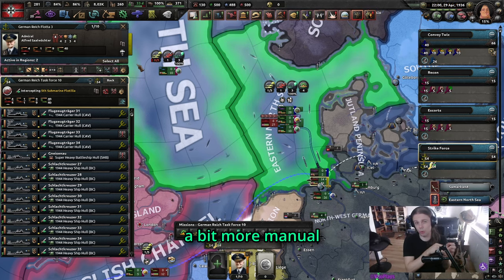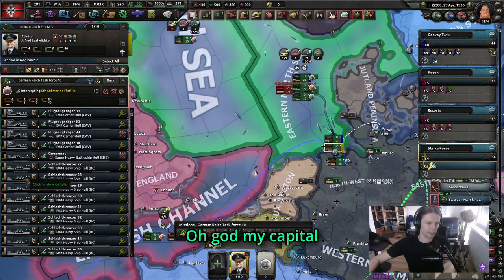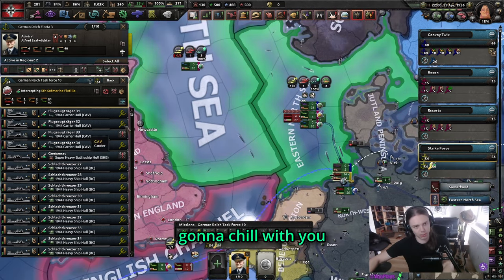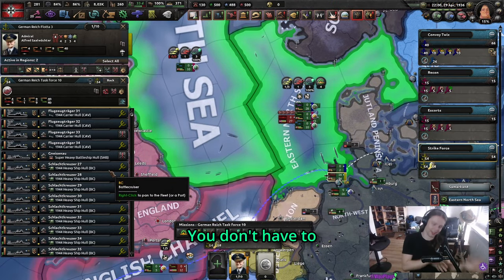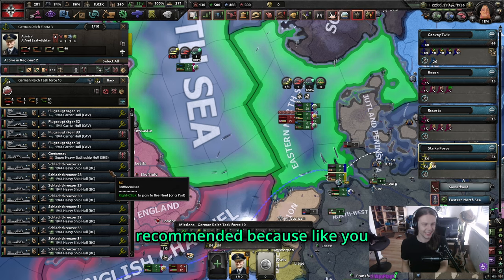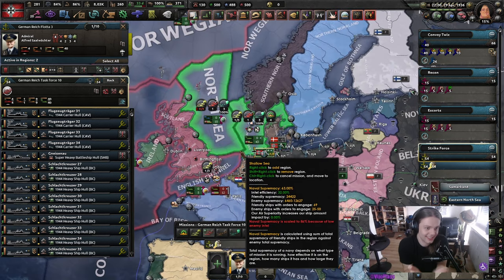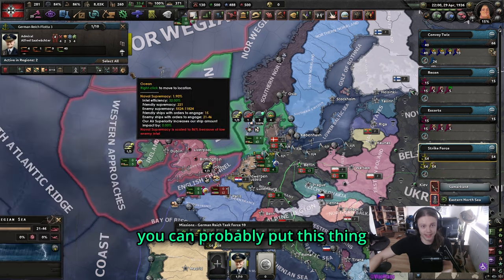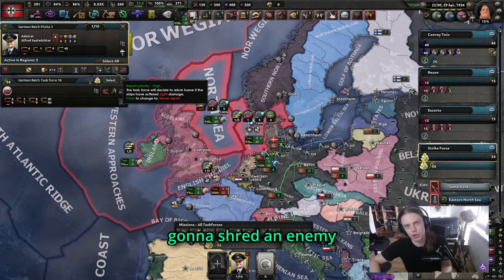You can't put on automatic reinforcement, but it's very important that you set never repair and always engage, because you know your navy is going to win and you don't want them to disengage and get picked off. This approach does require a bit more manual attention — you'd want to notice when a capital ship is almost sunk and pull it out temporarily, then send it back in once repaired. It's not required against the AI, but it's recommended.